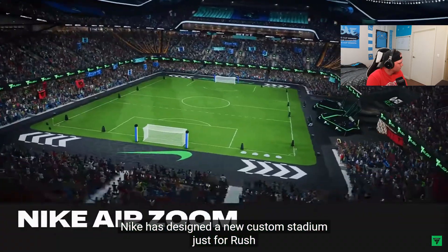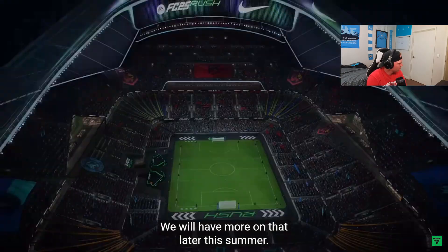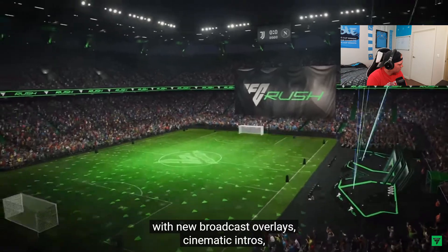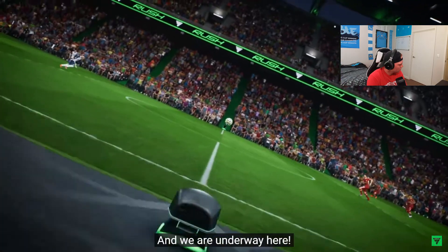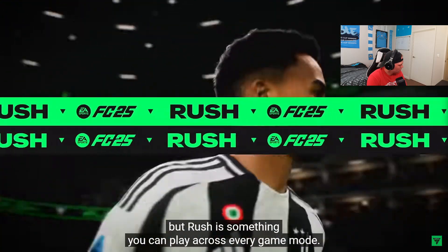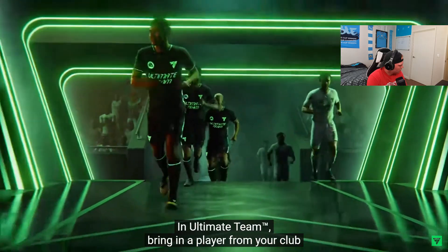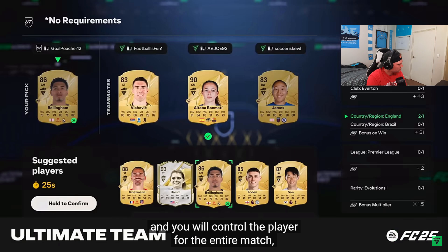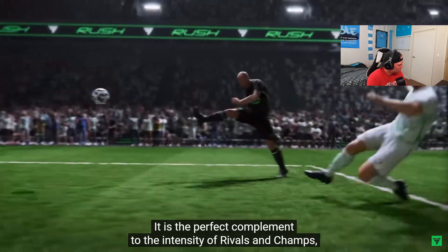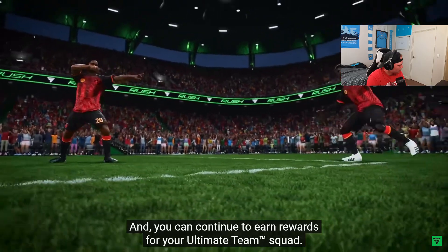Nike has designed a new custom stadium just for Rush in Ultimate Team and Clubs. Match day feels very different from other experiences in FC, with new broadcast overlays, cinematic entries, and new commentary. Rush is something you can play across every game mode — in Clubs, Ultimate Team, and Career. In Ultimate Team, you bring a player from your club and control that player for the entire match, which makes the experience feel much more personal. It's the perfect complement to the intensity of Rivals and Champs, and you can continue to earn rewards for your Ultimate Team squad progression.